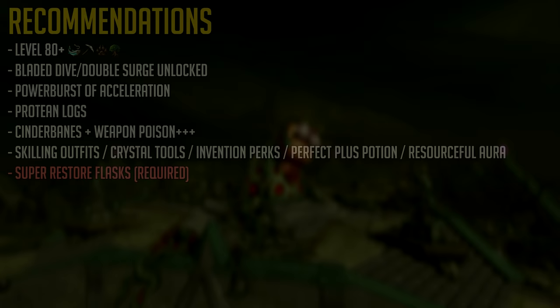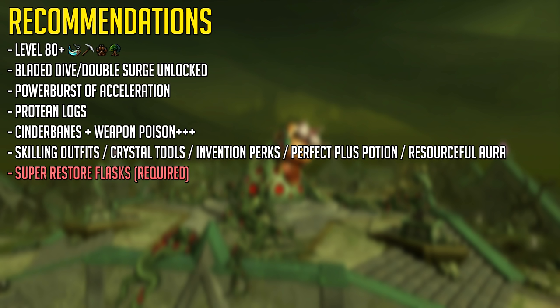To do this boss properly you're going to want to have at least level 80+ fishing, mining, woodcutting and hunter. Having access to bladed dive and double surge is useful but not required. Using a power burst of acceleration in combination with bladed dive will make this boss even easier. Protein logs are going to be extra useful as you can stack a bunch of them in your inventory — you'll be using them for a single mechanic.